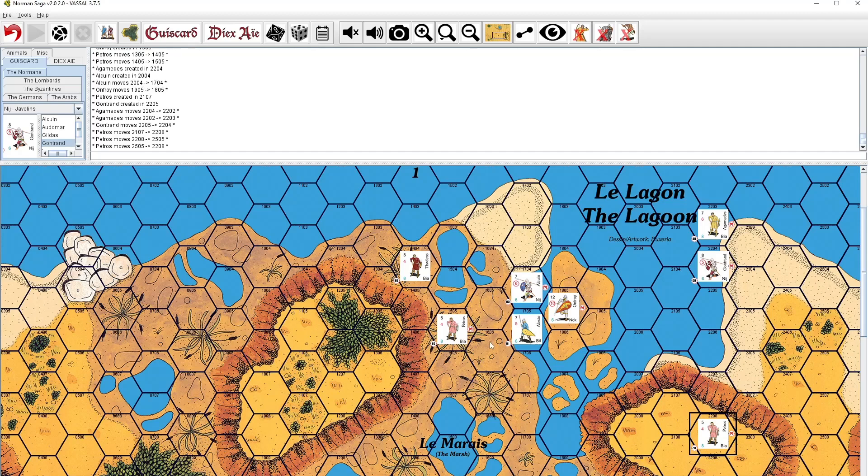The same situation applies to marsh. Marsh is also a wet terrain type that provides light cover, but not if you are firing from above. If our archer fires at this Norman knight from the hill, the Norman knight would not benefit from light cover. But if any ground-level archer fires at this Norman knight in the marsh, he will benefit from light cover. I think this covers most of the basic terrain in Norman Saga. Of course we have castles and buildings, but those deserve their own separate video. That would be all for today. If you have any questions regarding this video or Norman Saga in general, you are welcome to post them in the comments.